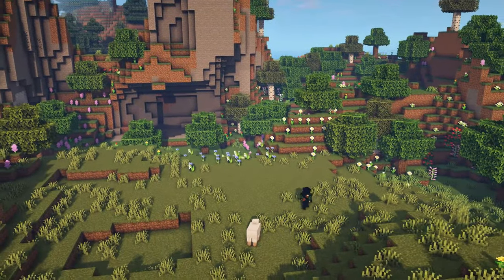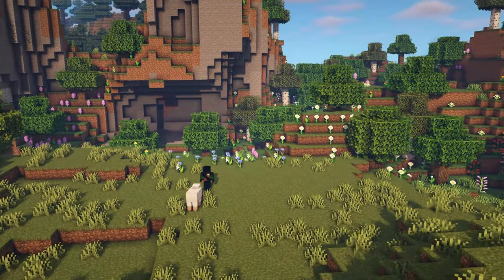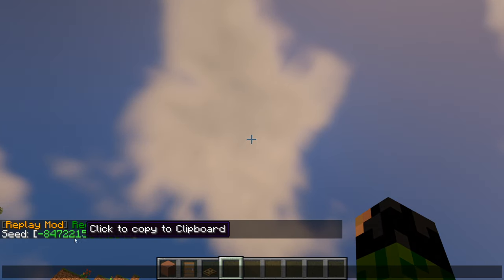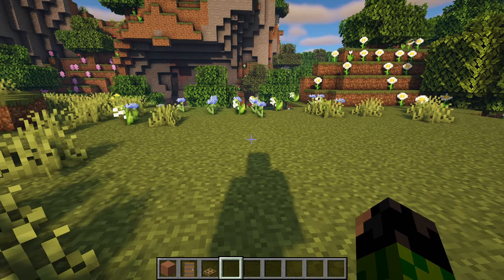First, you need to find a location to build this in. I'm going to be building mine on the outskirts of a flower forest, for obvious reasons. The seed and coordinates are shown in the bottom left corner for those of you who are curious. But let's start placing some blocks.